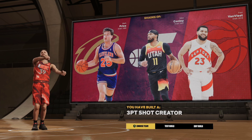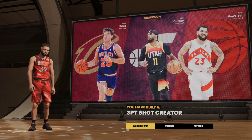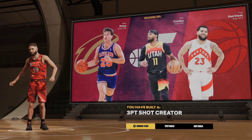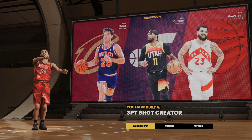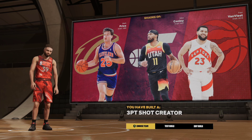I want y'all to trust the process, ignore these comparisons. We made a three-point shot creator — this is a demi-god build. This build is fast, it's an elite shooter, can dunk, dribble, lockdown. Trust me on this one, let's get right into it.